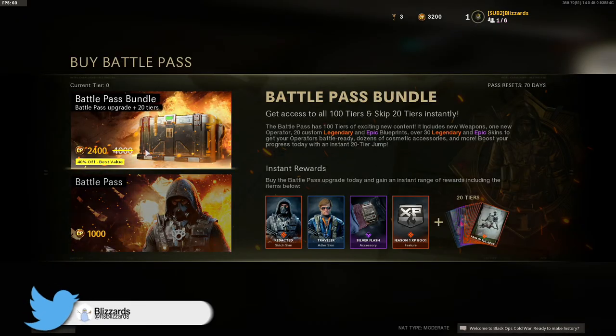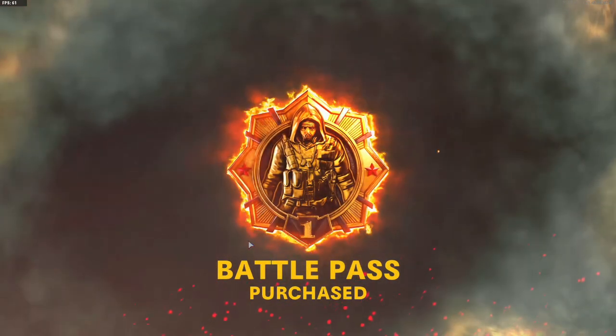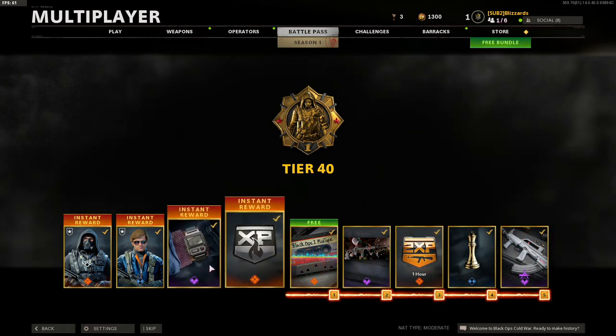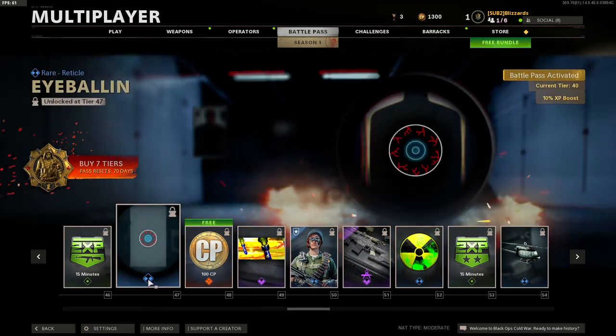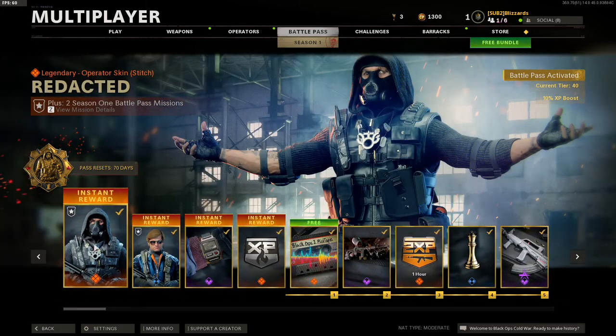Let's do this real quick — bought 23 tiers. All right, let's go through it. I think I got the weapons, I'm not sure.